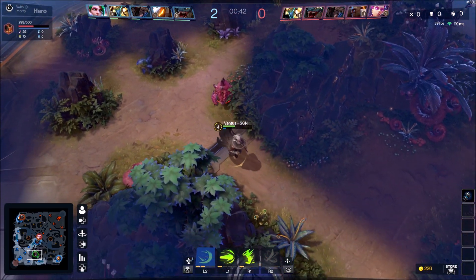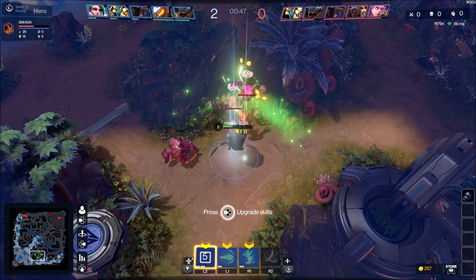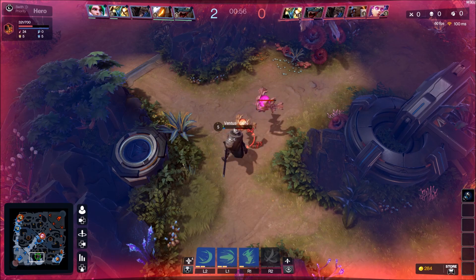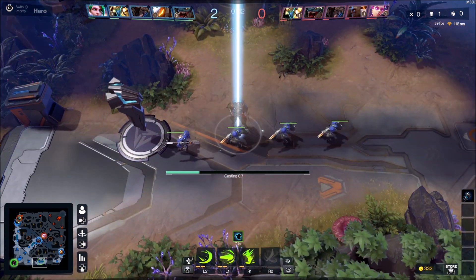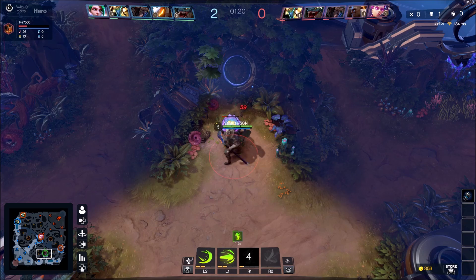Here's a tip: one death by jungle camps is okay, because you can teleport right back out into the jungle camps, do more damage, and help yourself level up. I intentionally died so I could respawn and go right back out there — no time passed, it was actually super quick.